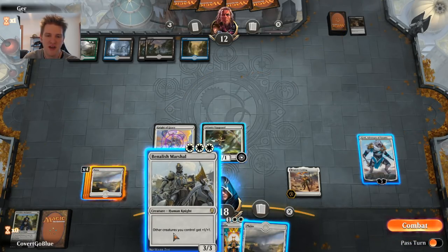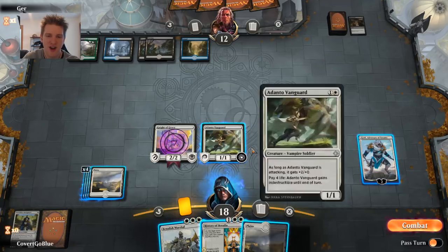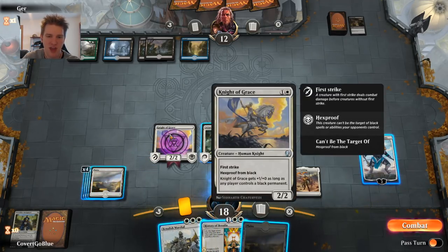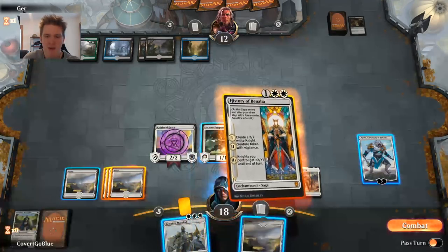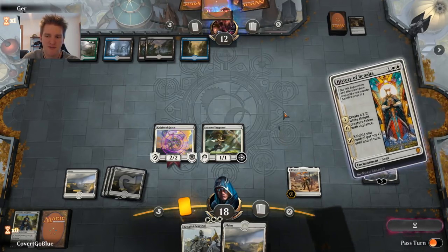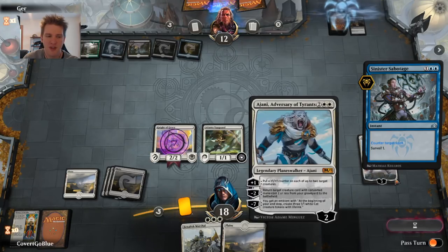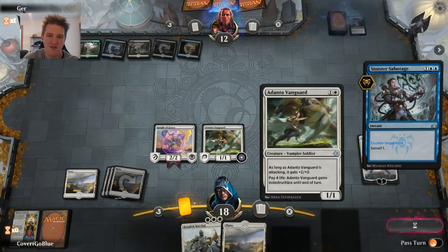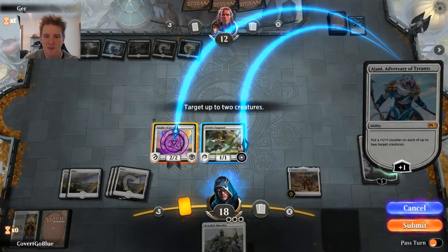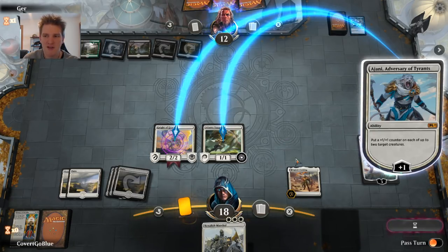We could bring them down to three, making almost any threat lethal with the Benalish Marshal, but I anticipate a Vraska's Contempt coming — probably on the Vanguard. I think History of Benalia is best here. I was going to put the Ajani +1/+1 counter on the Knight instead of the Adanto Vanguard to play around Vraska's Contempt, but making that play pre-combat tips my hand. Now I know better how to play with the Ajani.